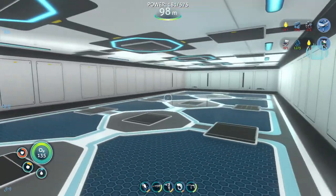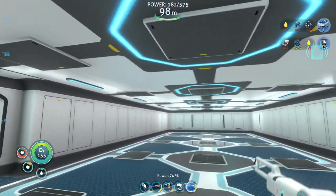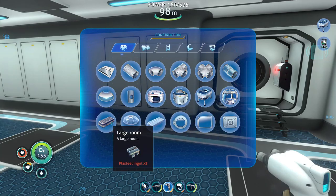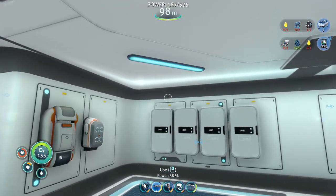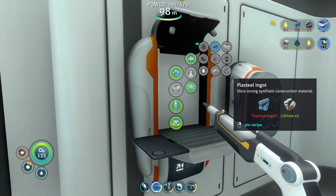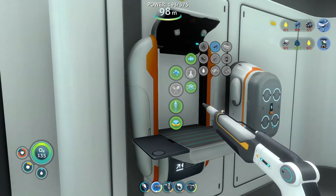I made one of these large rooms because apparently when I unlocked this, I unlocked it with two plasteel ingots. And to create two plasteel ingots, it was actually kind of expensive - we needed titanium and lithium.